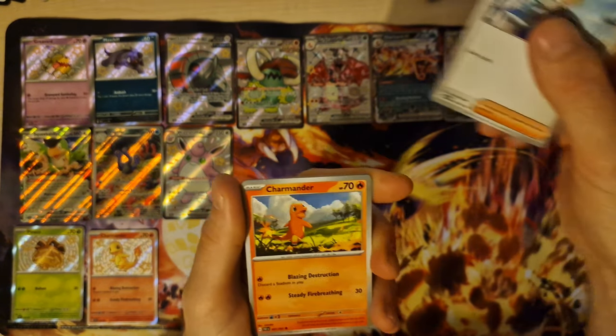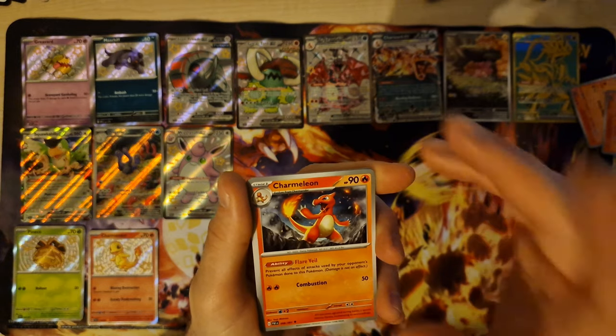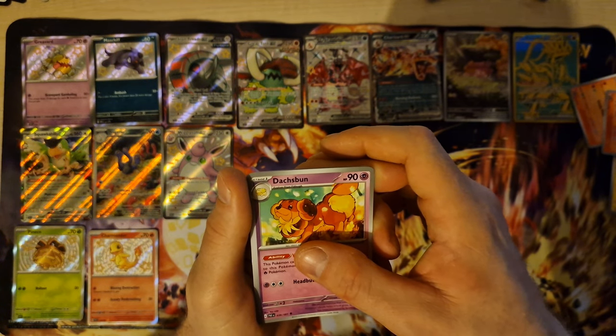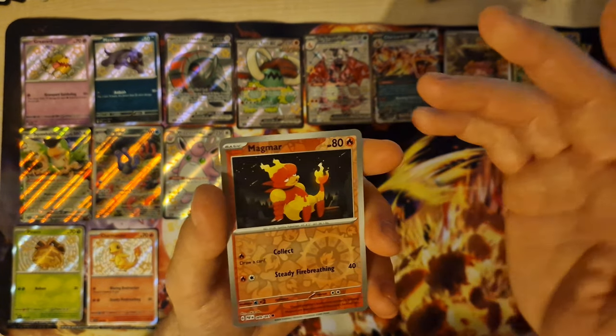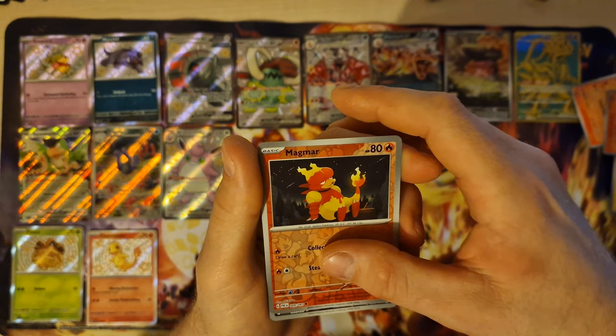Magmar, nice. Charmander. Next turn — Charmeleon. I hope it's Charmander. And Charmeleon. Next will be maybe Charizard or Magmar. Yes! Every Pokémon with the first edition list, very nice. Next card — wow! Second, we have twice now. And last card — holo, cool!